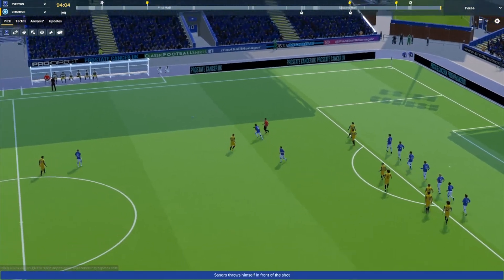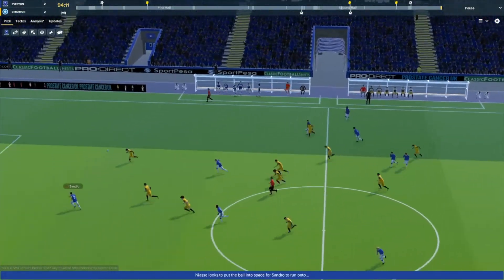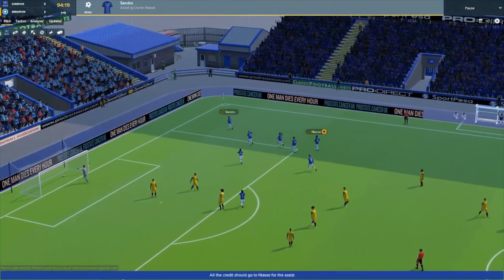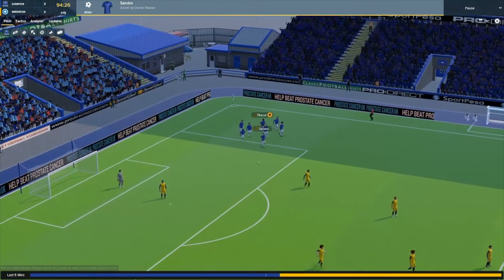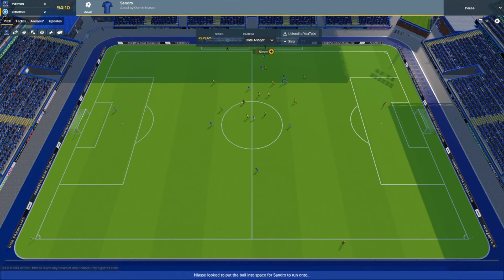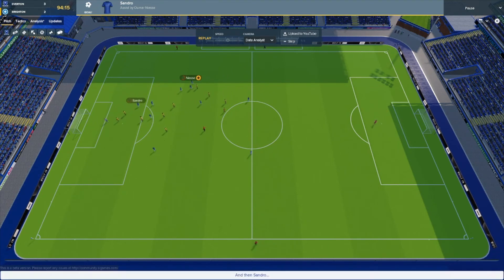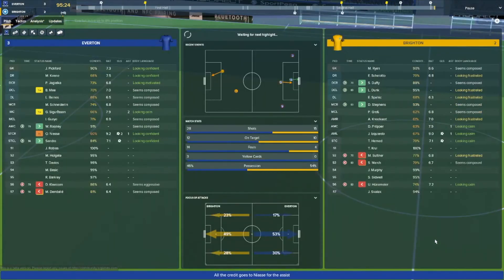Gross with a free kick hits the wall and we launch a counter-attack. Niasse has got it, Sandro making a run from the centre circle — he's into the box and he finishes! Absolute scenes! Niasse has contributed to all of our goals, Sandro has scored in the 90+4 minute. A fantastic run by Sandro from the centre circle, an unbelievable pass, lovely touch to bring it down and a first-time finish — it's 3-2! We've scored two goals in the last five minutes!